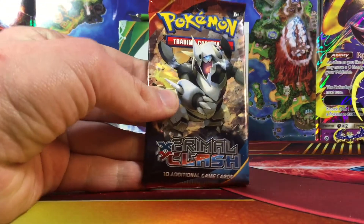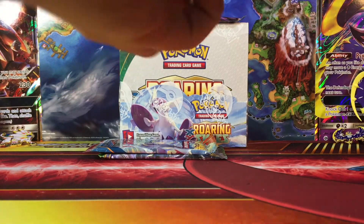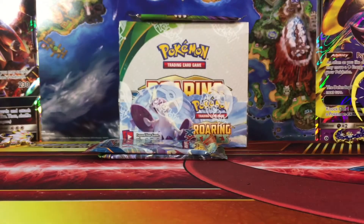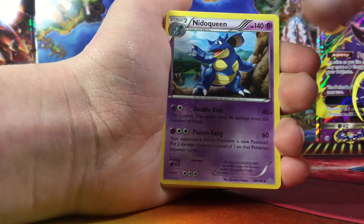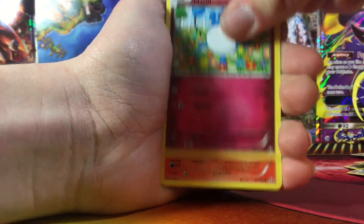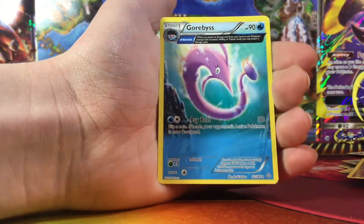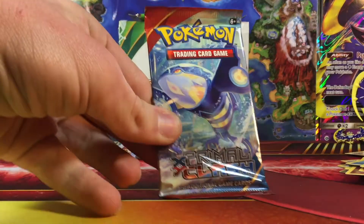Okay, let's move on to Primal Clash and see if we get anything out of these packs. In this pack I got a Magcargo, Nidoqueen, Acrobike, Horsea, Corphish, Surskit, Marill, Torchic, Reverse Horsea, and a Garbodor regular rare. So we do have one more chance to get something from Primal Clash.